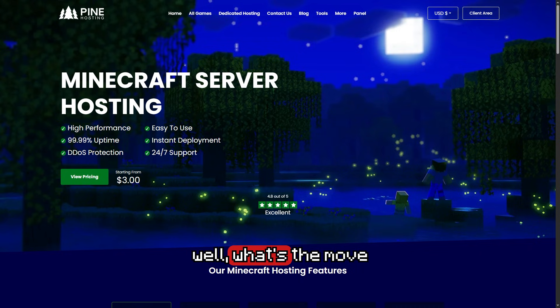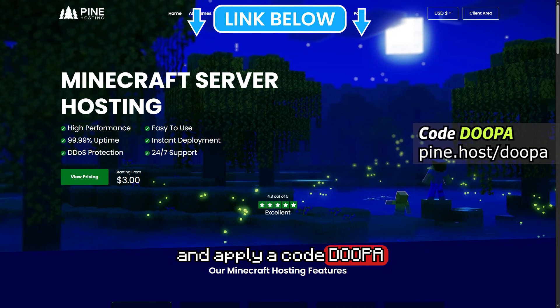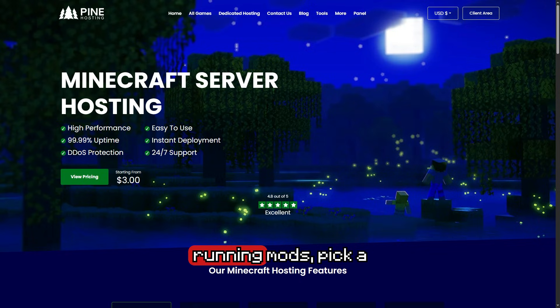So what's the move? If you want the best modded Minecraft server hosting with fast setup, solid performance and zero locked features, make sure you check out Pine Hosting. Use the link down below and apply code DUPAR at checkout to get 30% off instantly. That's my full breakdown — if you're running mods, pick a host that's literally built for it. Pine Hosting is making it easy, affordable and reliable. Spin up your mod pack, invite your friends and start playing Minecraft the way it was meant to be played. This has been UQC and I'll see you next time.